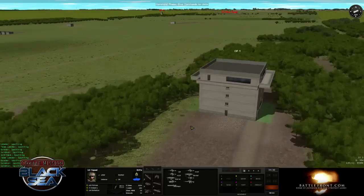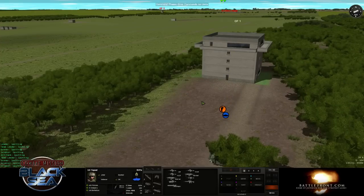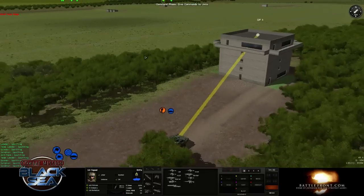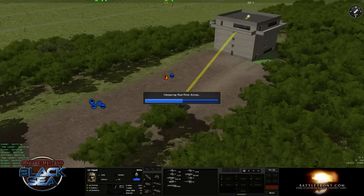We're going to move these guys up to a building. To give a Movement Command into a building, you do the same thing as on the ground — left-click on the building anywhere, and it will prompt you which floor you want them to go to. In this case, we want them to go up to the roof.